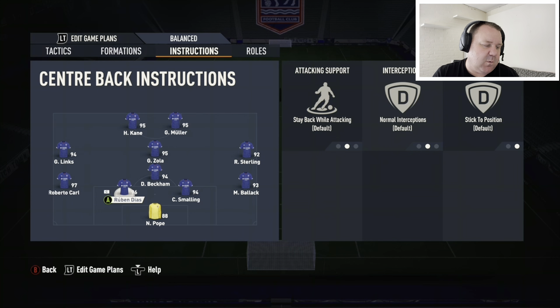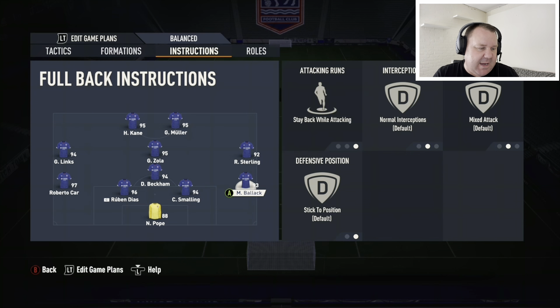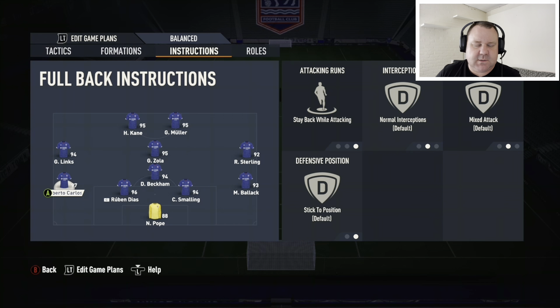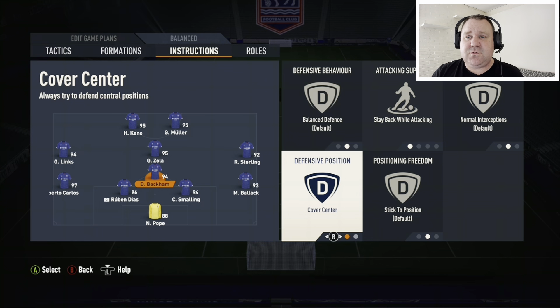Two centre-backs: stay back while attacking, obviously. The two full-backs — Babak and Roberto Carlos — are also stay back while attacking. Whenever I've got wingers that are staying wide, because some of them are on cutting inside but these ones aren't, they can stay on stay back while attacking. They still get involved in the attack. Then the CDM: stay back while attacking and cover centre. You pretty much never have a CDM set to anything different.